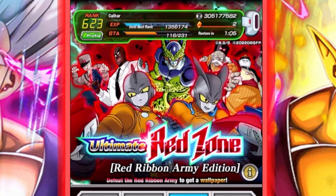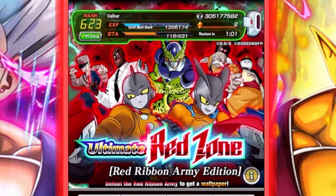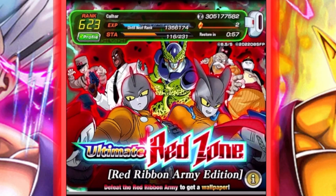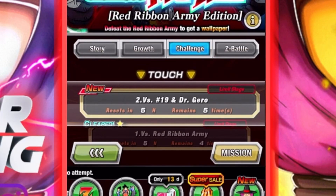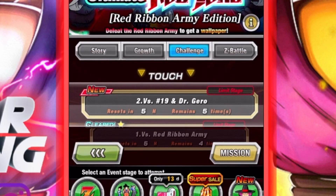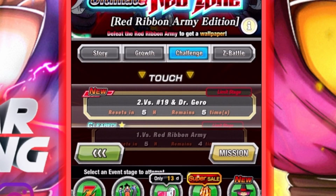How's it going, guys? We are back on Dragon Ball Z Dokkan Battle for some more Ultimate Red Zone, this time the Red Ribbon Army Edition, which has come with Part 3 of the Superhero Campaign. This time we're jumping in against Stage 2 versus Android 19 and Dr. Gero, the main man who created basically all the androids. So without further ado, let's jump into it.